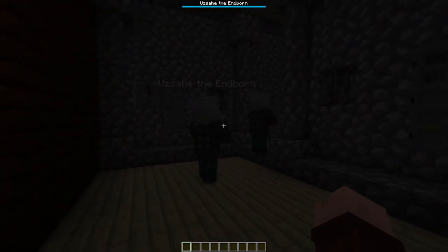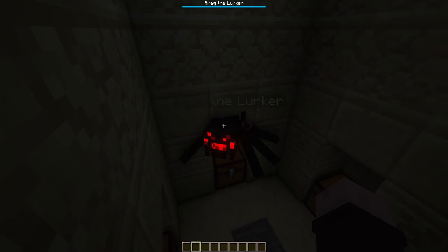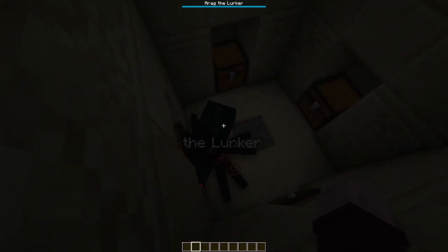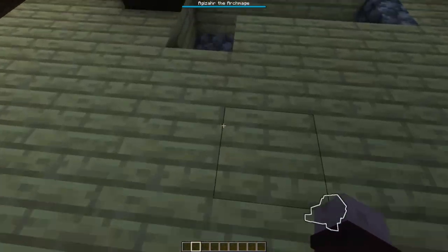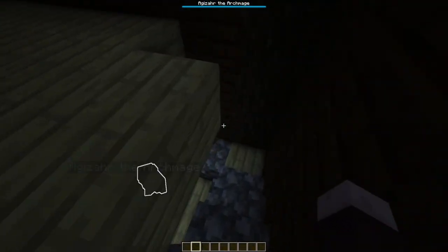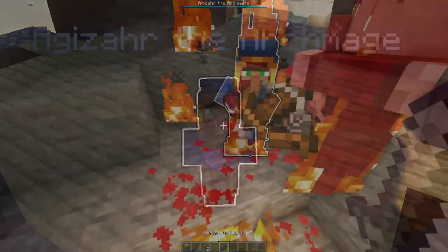Next is Brutal Bosses, which adds mini-boss versions of hostile mobs. These spawn near to and claim chests — in order to open the chest and get what's inside, you have to defeat the boss first. Some of the bosses include Ereg the Lurker, Jack the Cold, and this little guy. Don't mess with him — he's basically immortal.